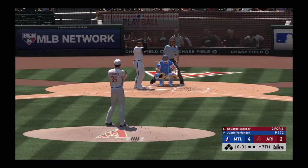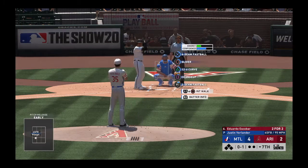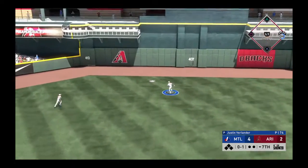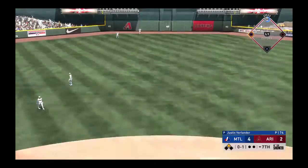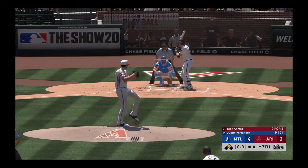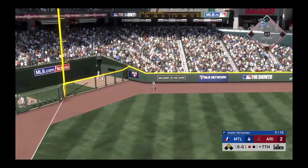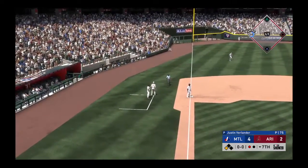Eduardo Escobar standing in — he's got a couple of doubles thus far, so we'll see if he can keep it up. There's a fastball from Verlander to jump ahead 0-1. The tying run stands on deck but it'll only matter if the guy in the box can get on base. Standing in now Nick Ahmed — solid contact there as this ball is belted high in the air out to left. But he's going to haul this one in on the run, winding up just shy of the wall for the first out.